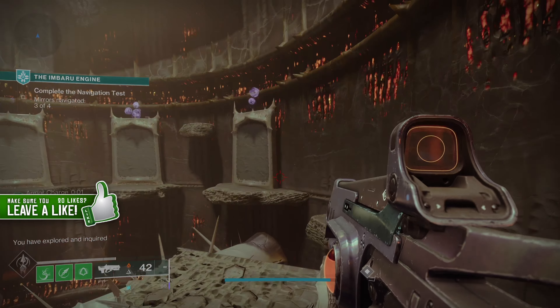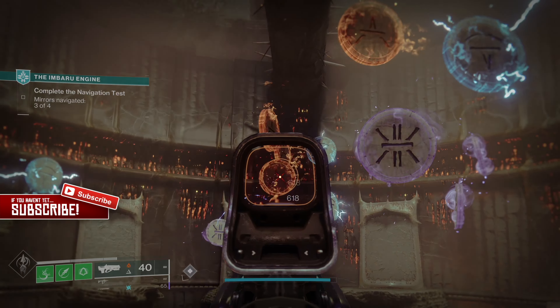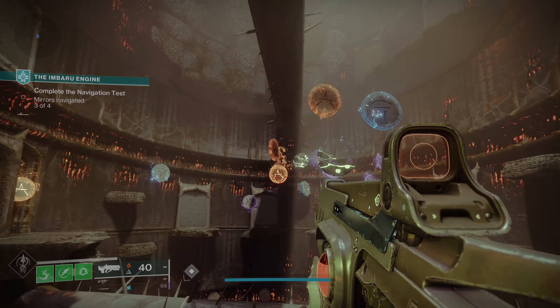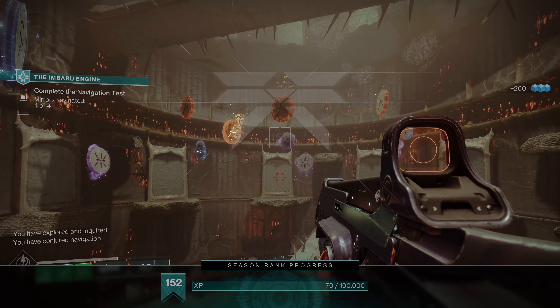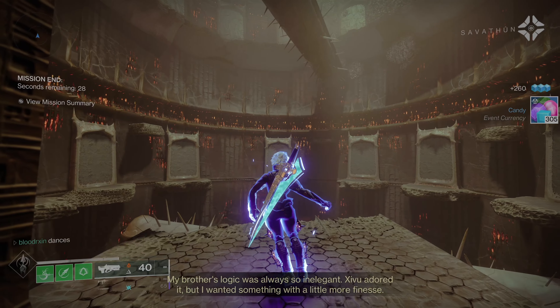So after the recent patch a lot of the farms got nerfed to the ground but the Amaru engine is still a viable option for candy. Unfortunately this farm is only for candy and it's not giving you any spectral pages, but later on in this video I will go over a farm for both spectral pages and candy.